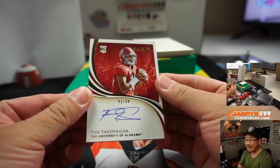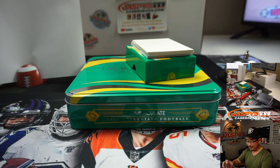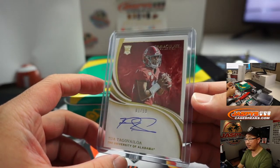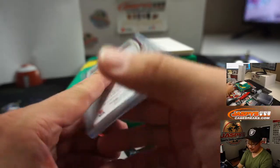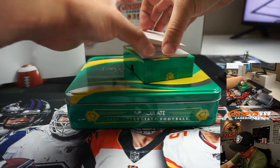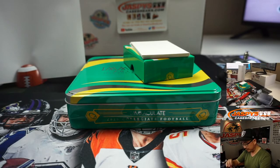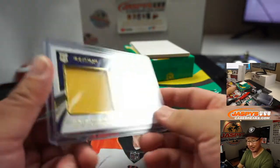Next up is one out of 99 — there's the trade: Tua Tagovaiola autograph. What a trade! On-card rookie auto, Tua Tagovaiola — one's looking great in this deal. A couple more to go. We've got jersey and auto, Donovan Peoples-Jones, 29 out of 99. Sounds like a court case right there. That goes to Danny at number nine.